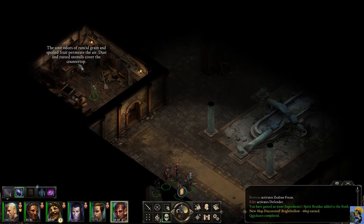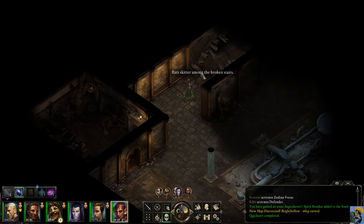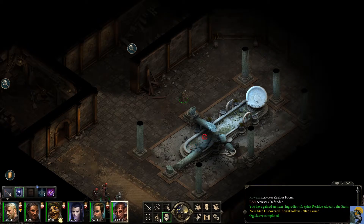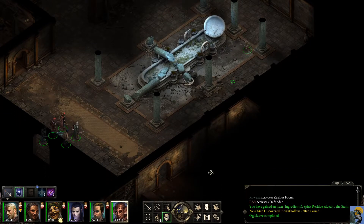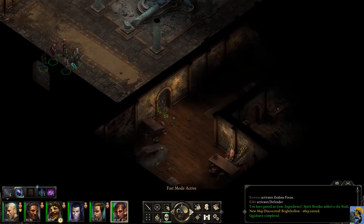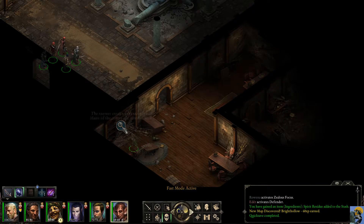This appears to be the kitchen — it's been ransacked. The sour odors of rancid grain and spoiled fruit permeate the air. Dust and rusted utensils cover the countertop. Gross. Rats skitter among the broken stairs. This looked to have been a grand entryway at one point, but has fallen into some serious disrepair. Let's just keep sending this rogue around — looks like nothing here. I'm going to speed up her movement. This looks like it would make a good headquarters for our team. Let's claim it. Do a little spring cleaning. This is our base.